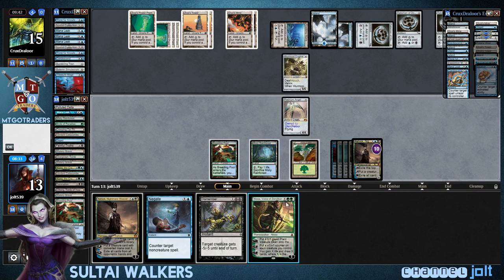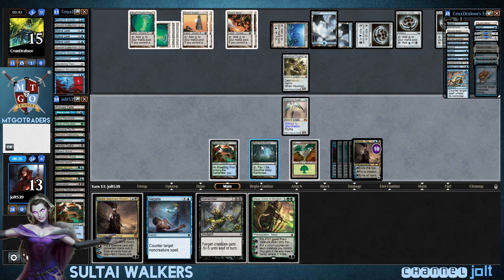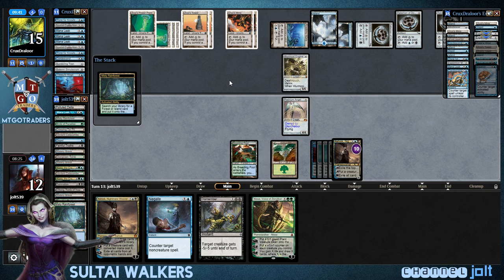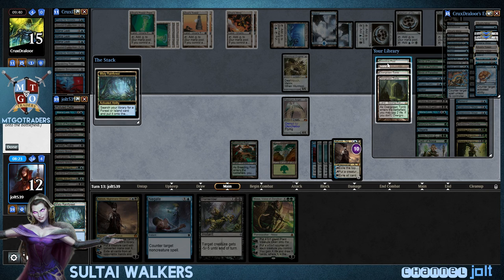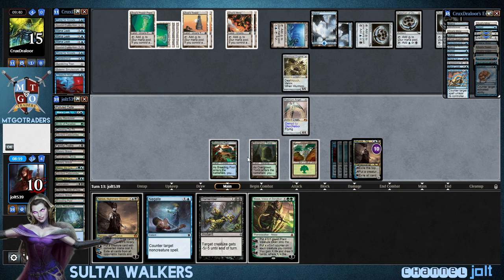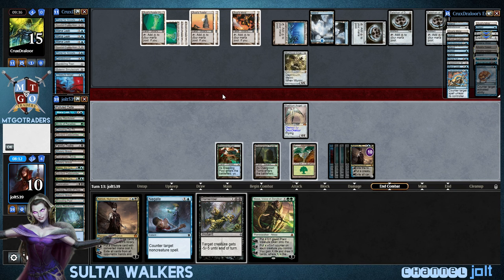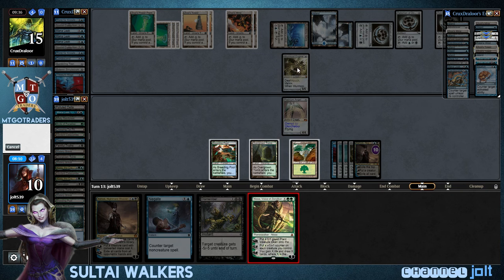We're going to run out of time on this one. Let's go ahead — we can get down Nissa. Let's get into a green-black source. And if we get down the plant tokens, yeah, let's go ahead and get down that way. We can start jumping on the Worm Coil and start swinging in.